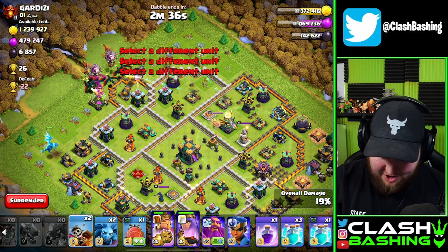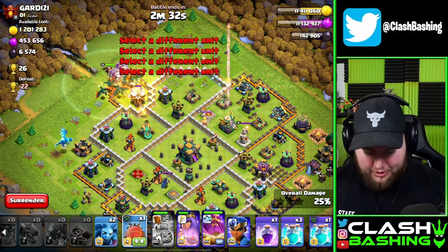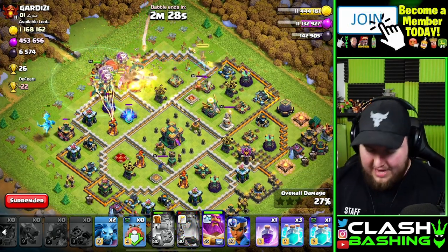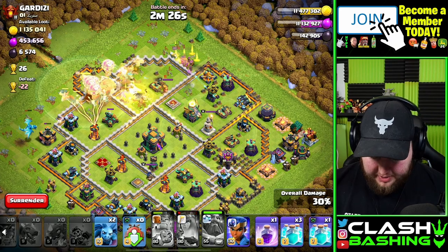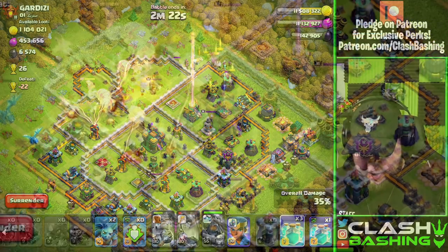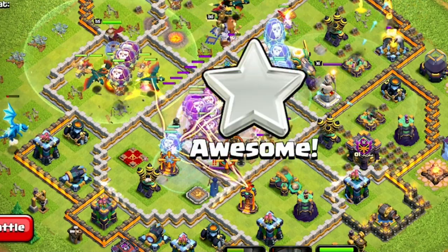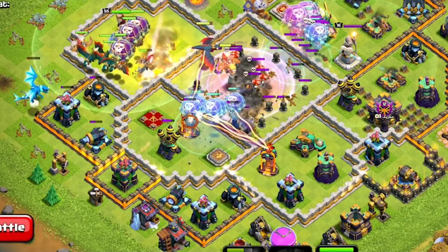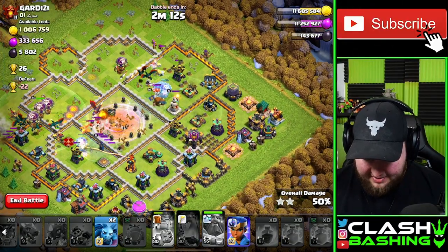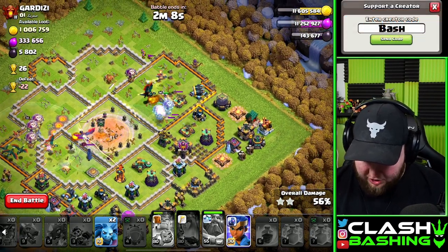We're just gonna spam this all in here — oh, this is a beautiful one. What we're doing here is, normally you bring one or two, maybe even three clones for this army. Today we're going with four clones, just to have a little bit of fun and mix things up. I think I'm gonna go two clones there, two clones there, and just clone all these balloons in the center of this base and gut right on through there.